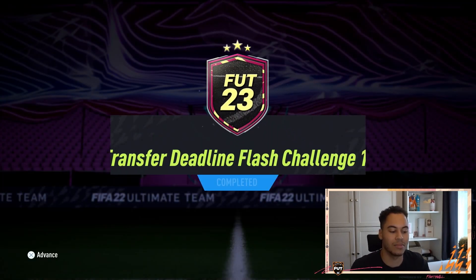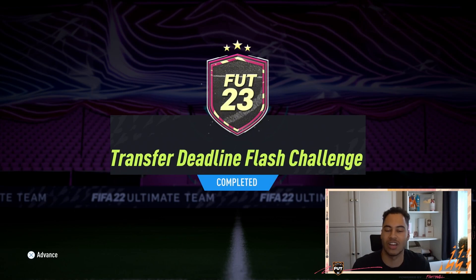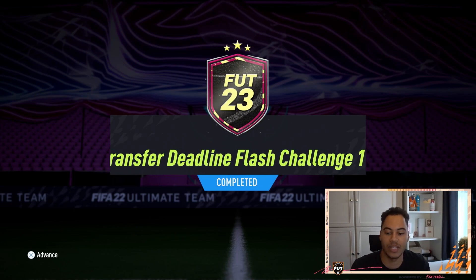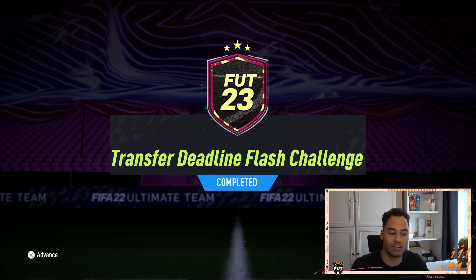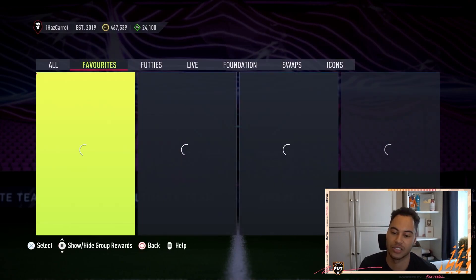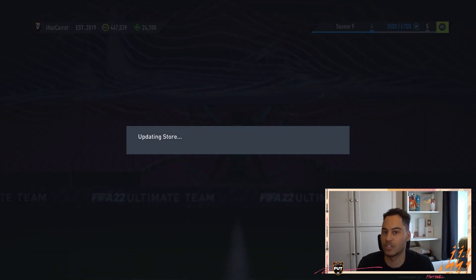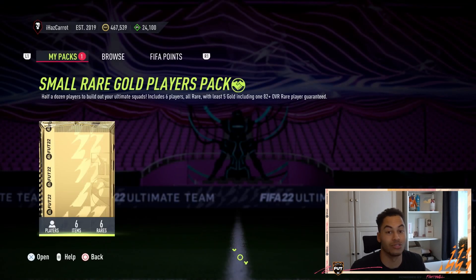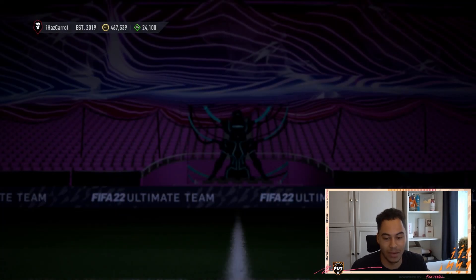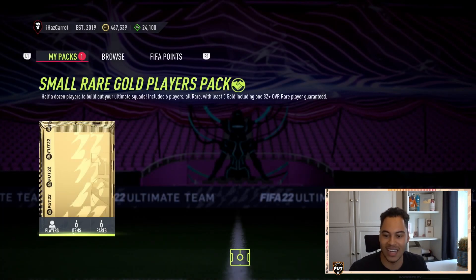The pack isn't amazing, but this is the first Transfer Deadline challenge so maybe we can get some good ones. The name is too long to even fit on screen, which is quite funny. Here we have a small rare gold players pack. EA have really bumped up the pack weights. It is September — I've got some items to deal with — but we don't care about those ones. Maybe we can pull a Team of the Season or a shape shifter with this one.